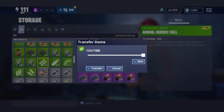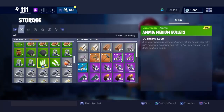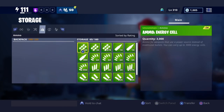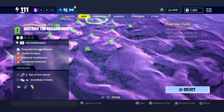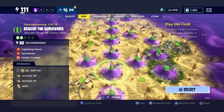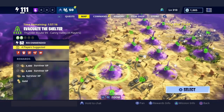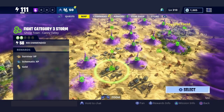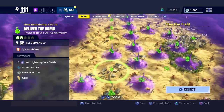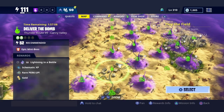This is what's in my backpack. I'm going to transfer everything to my storage. As you can see, I have no ammo in my backpack. You want to hop into either a Thunder Route 99 or a Ghost Town mission — either one. I'm going to hop into this Thunder Route 99 right here.